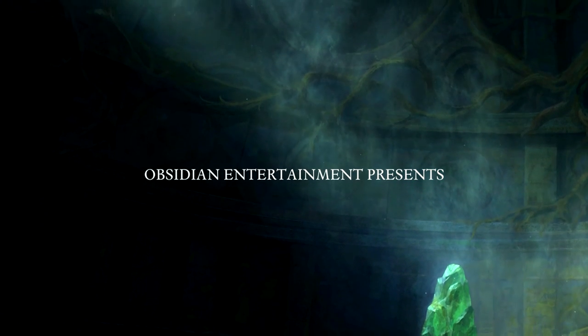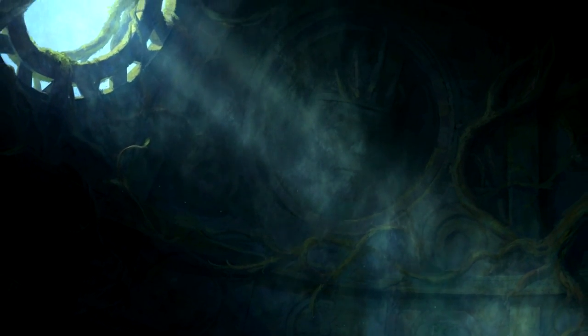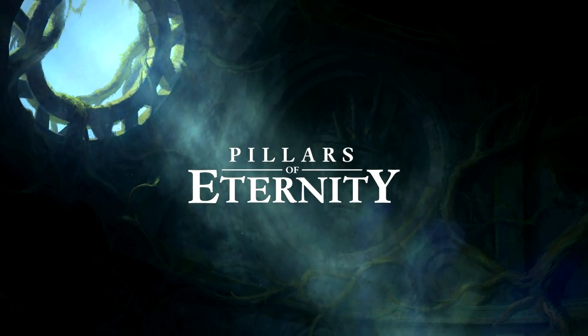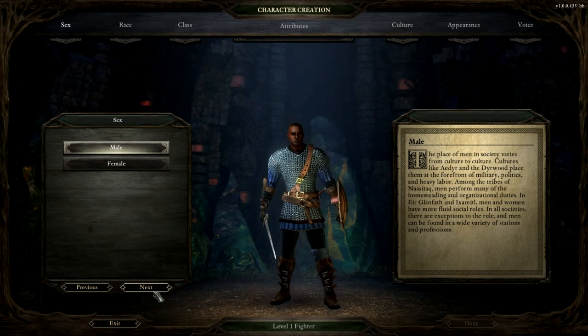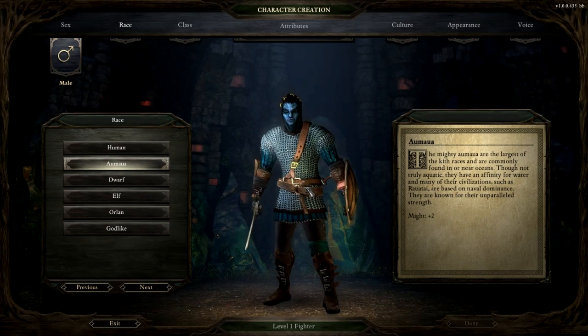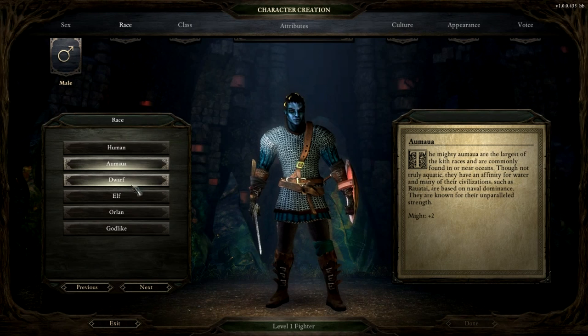Whenever I play a game like this, I always play a human two-handed fighter. But today we'll look through some of the other options. Obviously male or female — go with male — and you've got six races: human, Amawa, and these are like big, we'll call them, in D&D terms, sort of like half-giants, dwarves, elves...